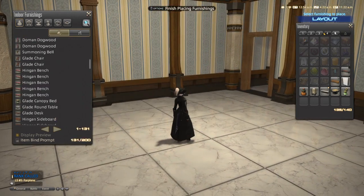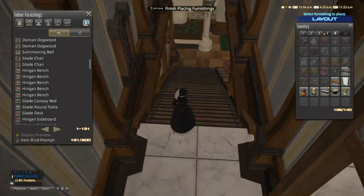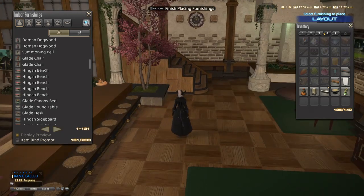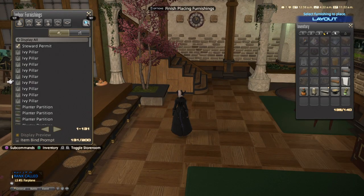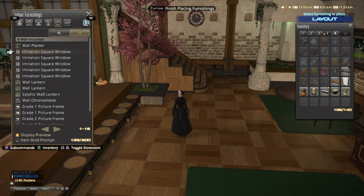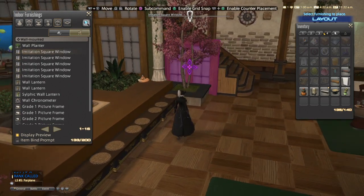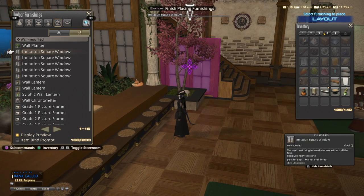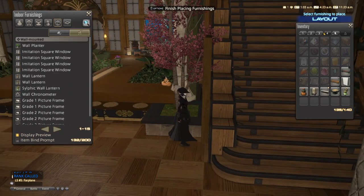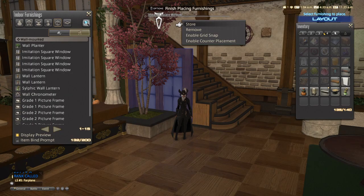That is all I have to show you in terms of windows normally. You can also get kind of funky with them — for example, we'll go down to the basement. Anything that counts as a collision surface, you can just place a window on. You'll notice it collides with the stairs — it doesn't just go right through — and you can just stick that sucker on there. Easy. It's a storage place glitch again.